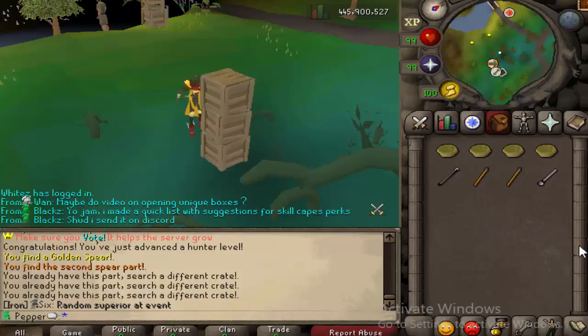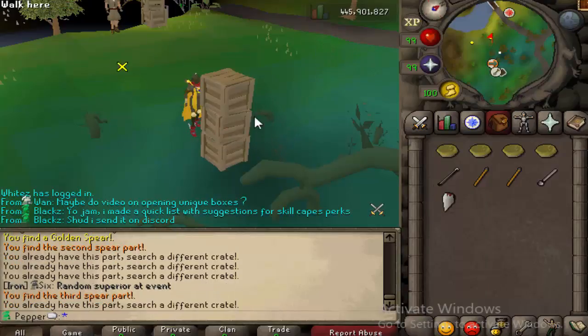You will get scraps, which is the currency. You don't have to actually kill it or do all of the damage. Every single time you throw one, you get a reward based on how much effort you put in. So you can't just stand here, throw one spear, and expect a massive loot at the end. Let's keep spamming, and I'll show you the process. And there it is — there's the third spear part.